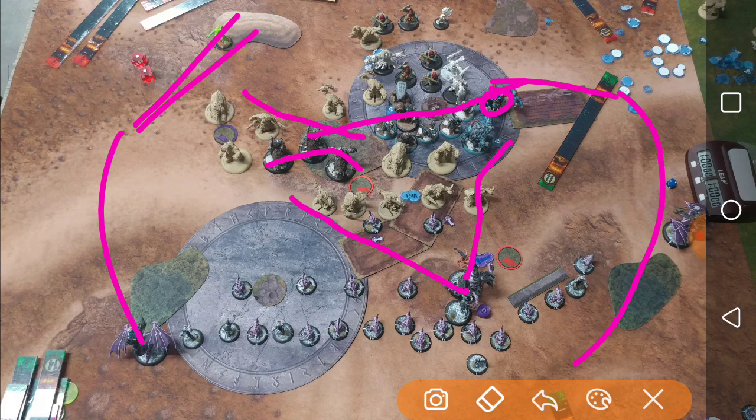I decided to do the second option. Four-inch reach is really good for Proteus. And thinking about this turn, the goal of the turn is triple threat. I think I'm going to get a lot of attrition work done. So I want to threaten attrition, I want to threaten assassination, and I want to threaten scenario.